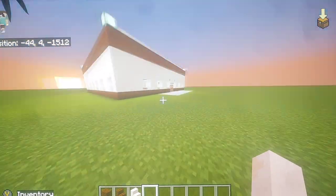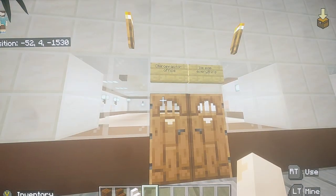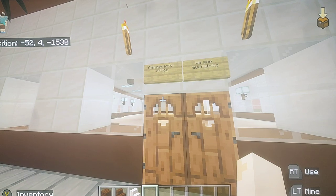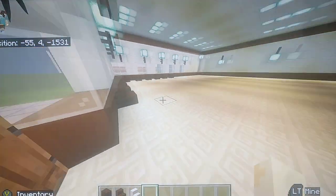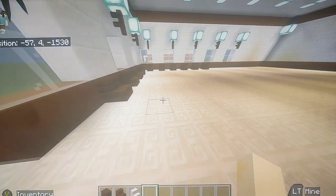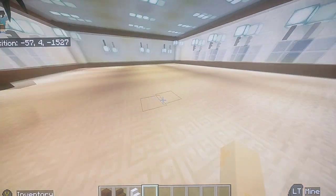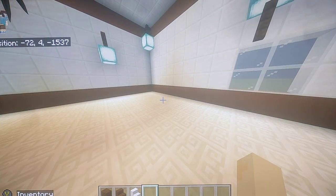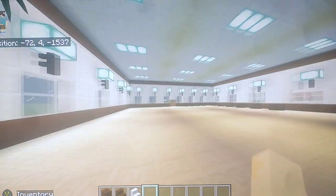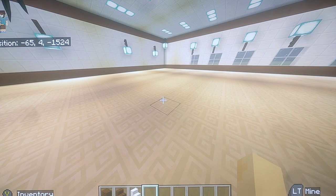Next build right here is my chiropractor office. I didn't put a little sign here yet. Got a little waiting area here. I'm going to put a few rooms over here too. Probably add a little fish tank aquarium in here — a little small fish tank aquarium. That's about it.